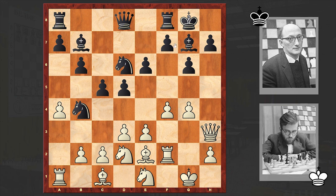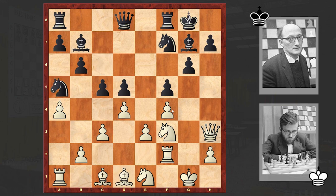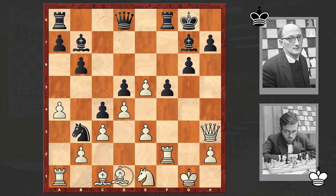This time we have g4, f5 — with his counter-strike black is stopping white's attack. gxf5, exf5, otherwise it could get out of control. Ndf3, Nf7 — we can see that black is doing pretty well and there are no issues in black's camp. d4, Na5, Bd1, c4, Na5, and an exchange on e5 followed. All in all we have equality on the board.